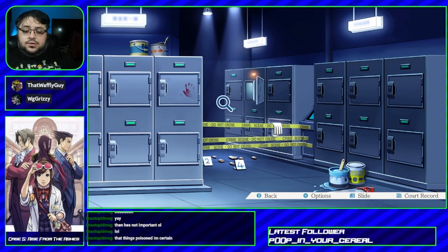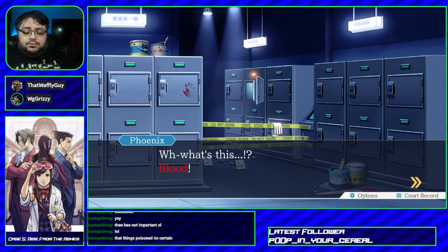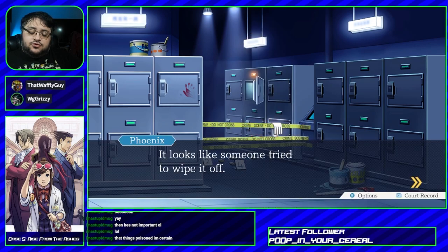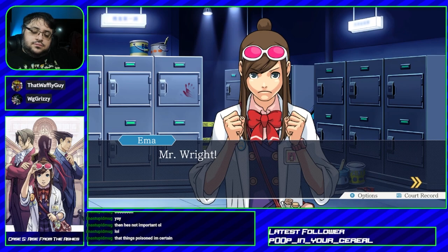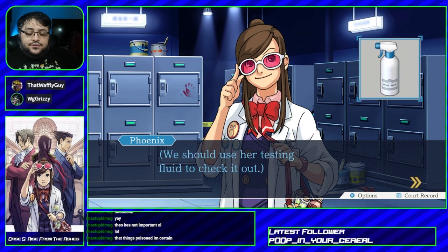Oh, this was open a second ago. I don't know what you're talking about. There's nothing weird here. Well, I guess this is the scene of the crime right here. What's this? Blood? It's a little warm, but there's definitely a handprint here. Looks like someone tried to wipe it off. Mr. Wright! What if there are other bloodstains left in the room? We should use your testing fluid to check it out.